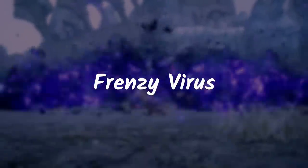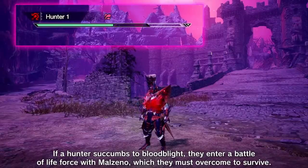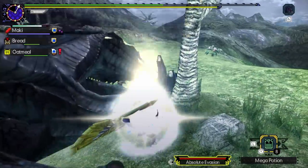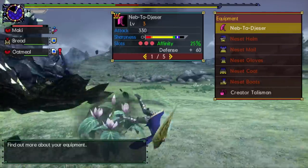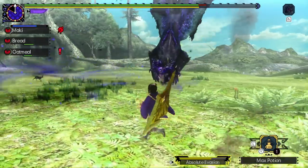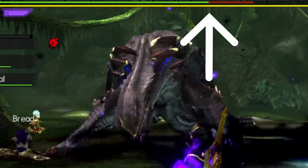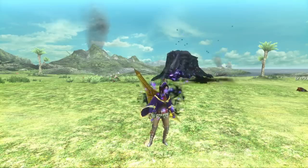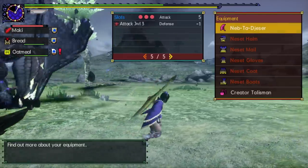Gormagala's Frenzy Virus mechanic works similar to Malzeno's Blood Blight mechanic. If you're inflicted with Gormagala's Frenzy Virus, you'd have to overcome it by inflicting a certain amount of damage. Once you do, you get a huge bonus affinity and Frenzy Virus immunity for a short time. However, if you fail to overcome it, your natural recovery gets cancelled, your defense is severely lowered, and if you're standing in Gormagala's Frenzy smoke, you'll rapidly lose health. A nice item to prep before Sunbreak is Null Berries — they slow down the Frenzy Virus effect, giving you enough time to overcome it and gain your bonus affinity and immunity.